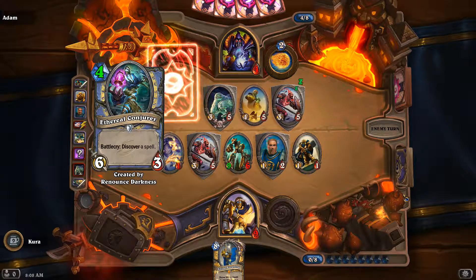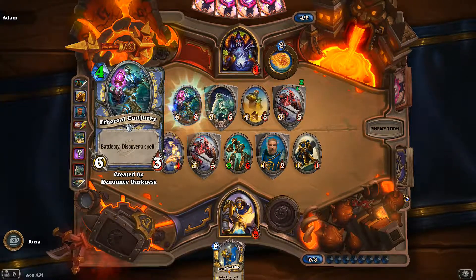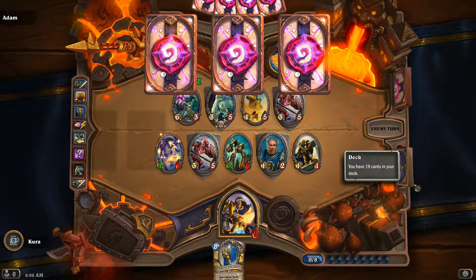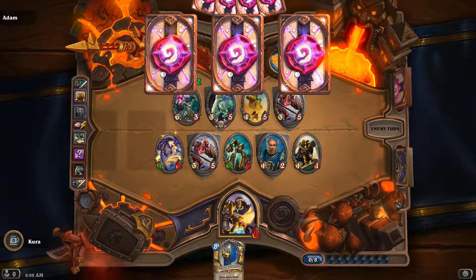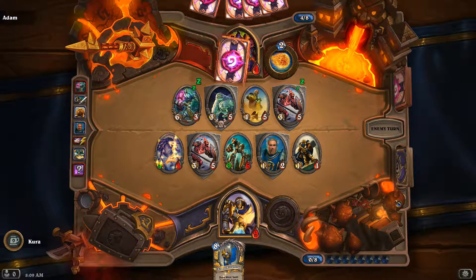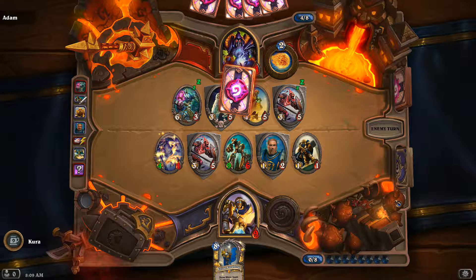I really wish I had played Tyrion. Don't discover a Fireball — or I'm doomed. Yeah, I really messed this up. I think I could have played a little bit better — I know I could have. Fireball is 4, and he can't get through two taunts because the 3/5 doesn't attack and the 4/5 is useless.